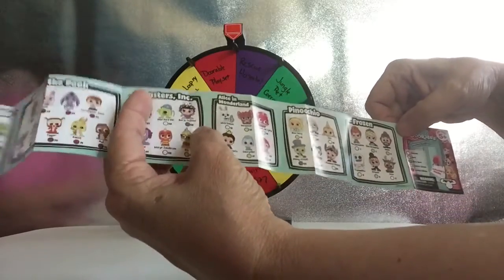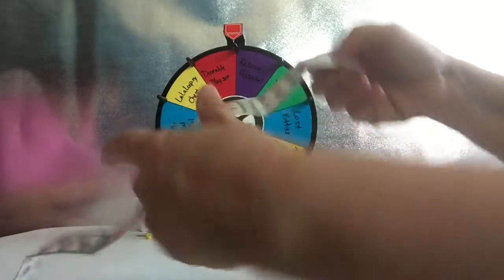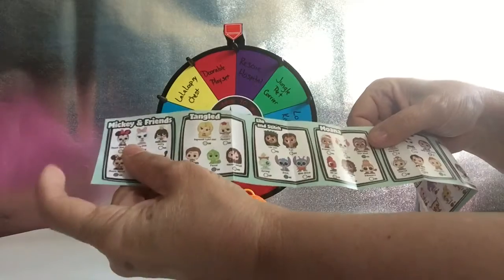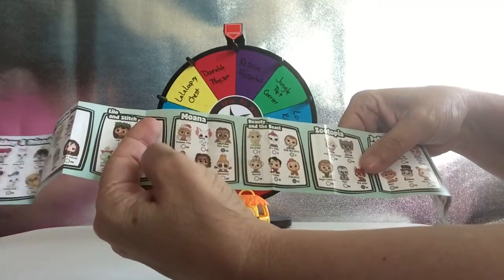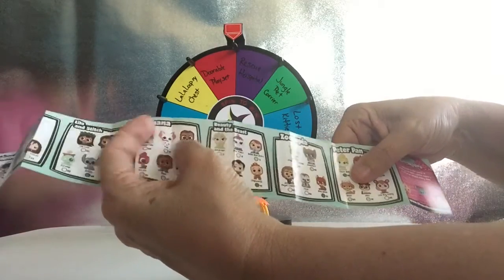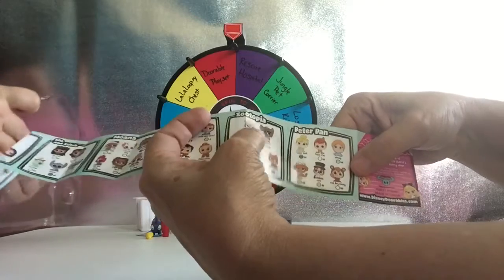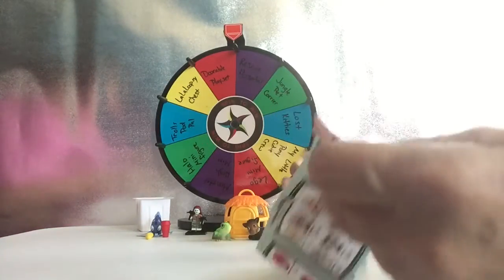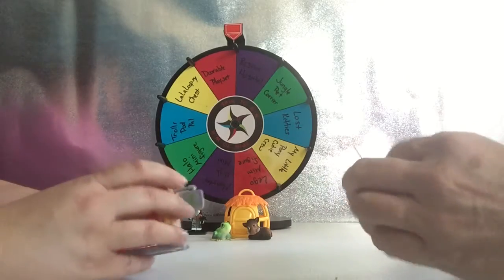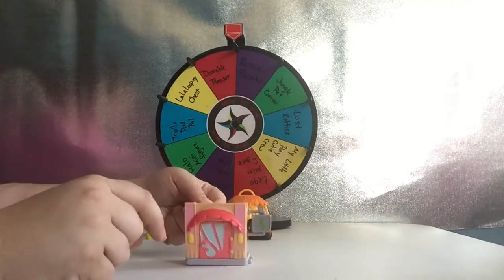They've got Winnie the Pooh, Monsters and Company, Alice in Wonderland, Pinocchio, Frozen, Mickey Mouse and Friends, Tangled, Lilo and Stitch, Moana, Beauty and the Beast, Zootopia, and Peter Pan. They've got a lot of them — almost six in each group. So here we have Judy Hopps' little apartment thing, and all the rest. You can stack them if you have more than one.